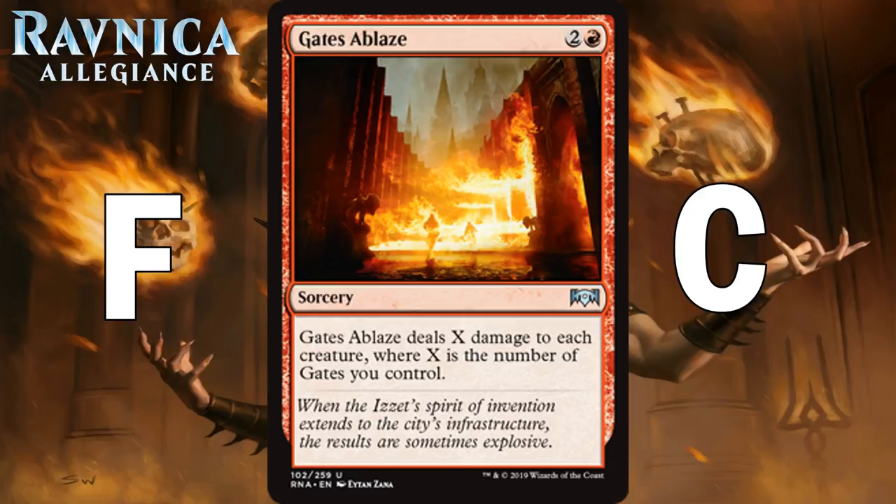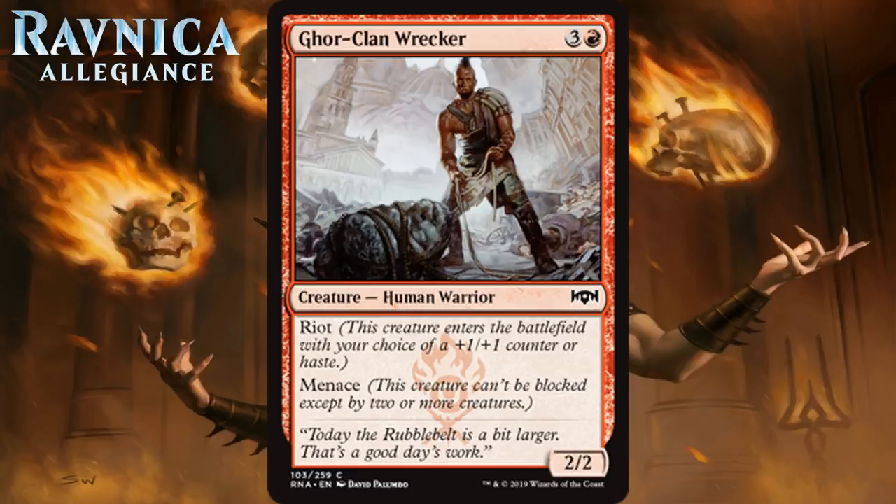Next up we have Gore Clan Wrecker, which for 3 generic and a red is a 2-2 Human Warrior at common. It's got Riot and Menace, so this creature is either a 4-mana 3-3 with Menace or a 4-mana 2-2 with Haste and Menace. The first option will usually be more impactful. Having Menace on a 2-2 long term is way worse than a 3-3 — there are too many ways to double block a 2-2 without losing creatures. The addition of flexibility does push this up to a straight C — a card you feel fine about having in your deck.